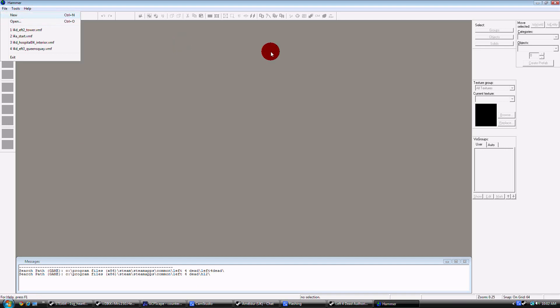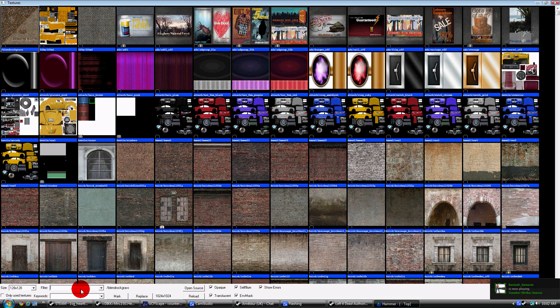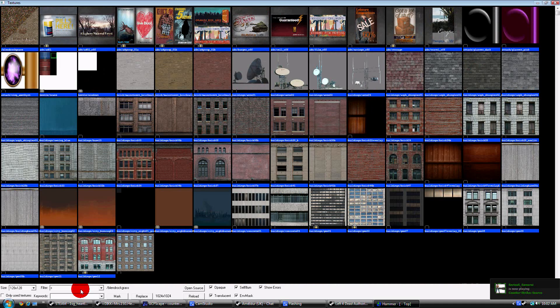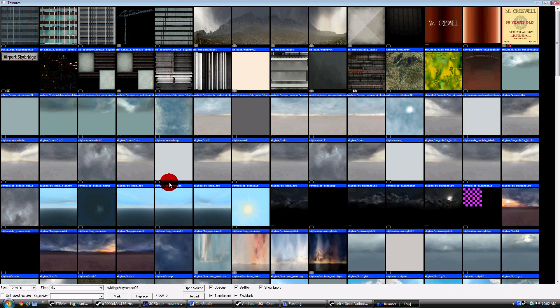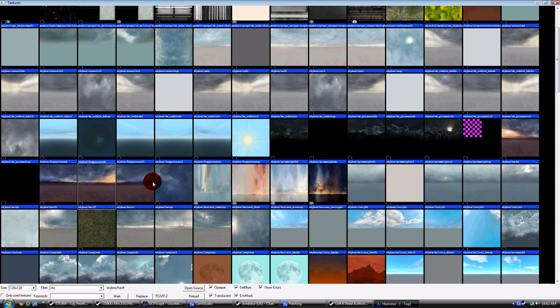I'm just going to go to Nuke so I can browse the textures. I'm going to type "Sky" and Filter, and let's see — I have Nuke, I have SkyBridge, DeCobble, there's the Militia HDR.